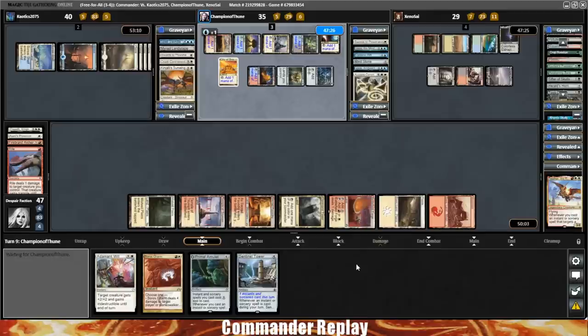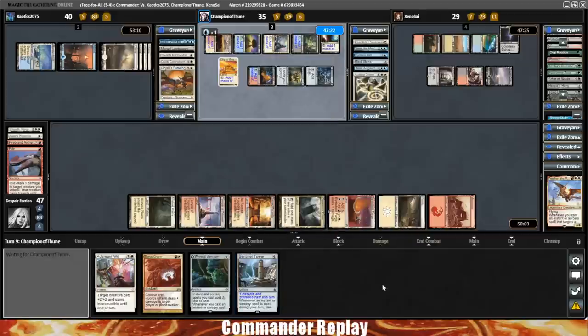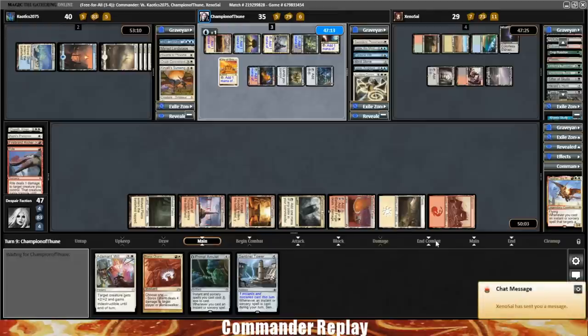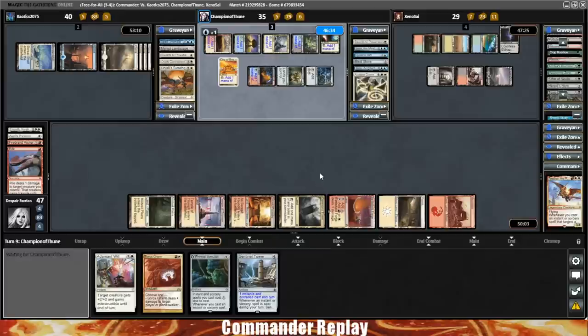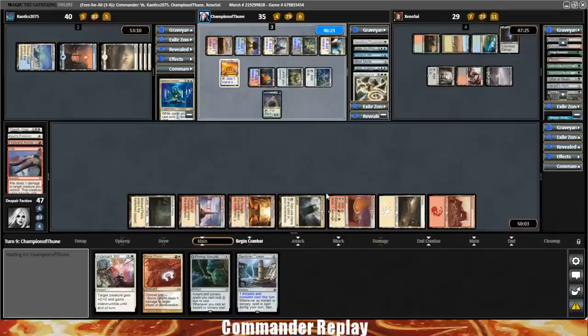The problem is we're not drawing cards or generating value, and that's what's gonna make us lose this game. I'd be so happy with something like a Land Tax, Gift of Estates, or Tithe. Any of those right now. Feather is a very mana-hungry deck and we've been missing lands — we're two behind the turn cycle right now. All the removal. At least Grand Arbiter's gone.